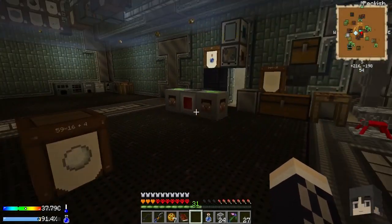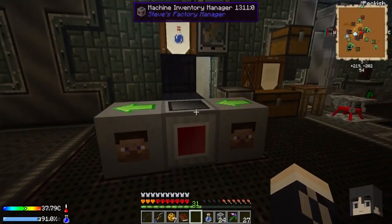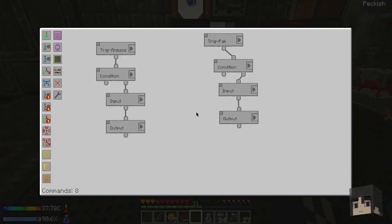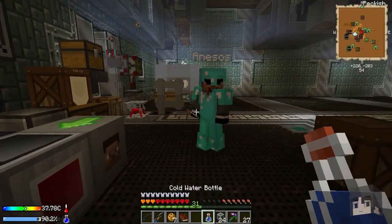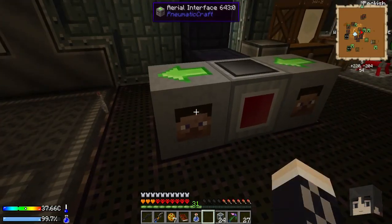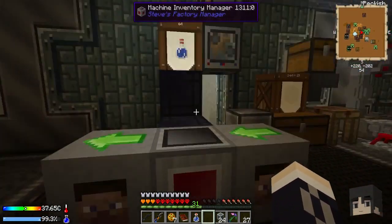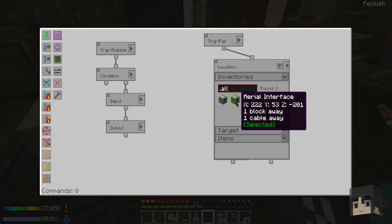We're back! We got it to work - took a little bit of thinking. We're both still new to Steve's Factory Manager. The main thing we had trouble with was which was input versus output. Let's go ahead and demonstrate: get out your water, ready, three, two, one - and we got another one! Toss the bottle since we get a lot of bottles.